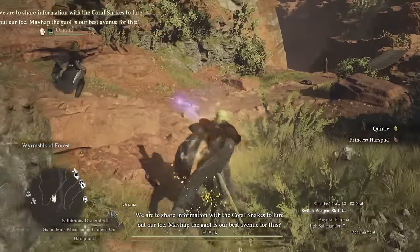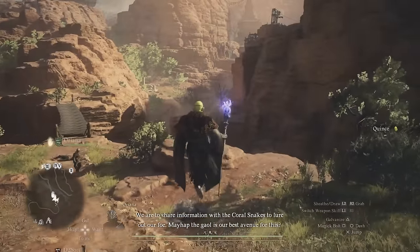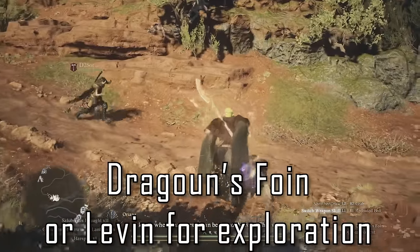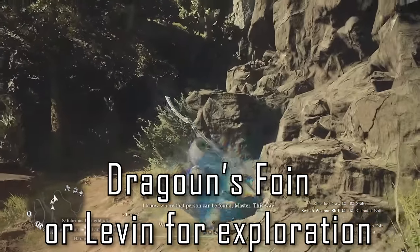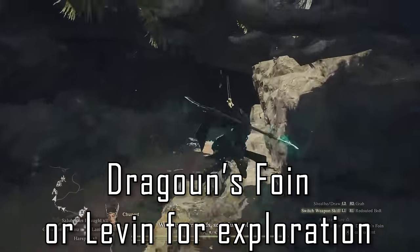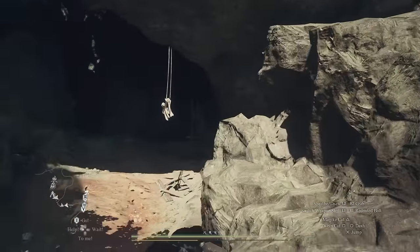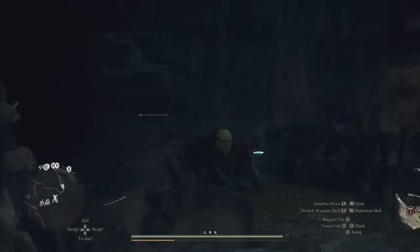Aside from this, you'll simply want to have your preferred gear for venturing out into the world as we make our way to the first sphinx shrine, though I would personally recommend running the mystic spearhand vocation with a dragon's foin skill, or warfare with that same skill, or a sorcerer with leaven, as both of these make navigation easier overall. Now that we have everything we need, let's head out, but don't skip ahead as there's a crucial pit stop we need to make along the way for one of the riddles.